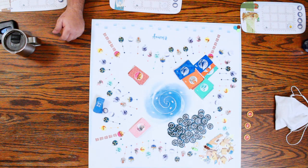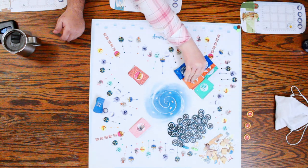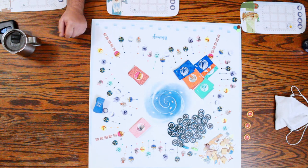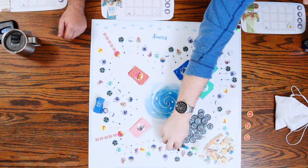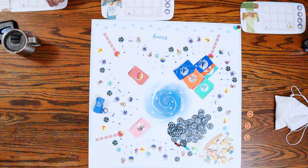Now it's Olivia's turn. I'll go with the octopus. Then I'll go to the next fishing spot and just take this one face-up. I got a blue eel.